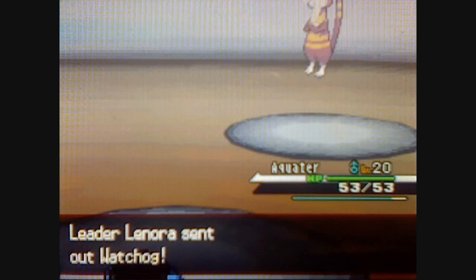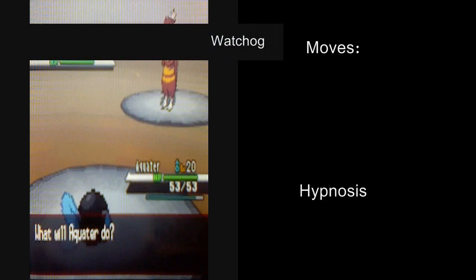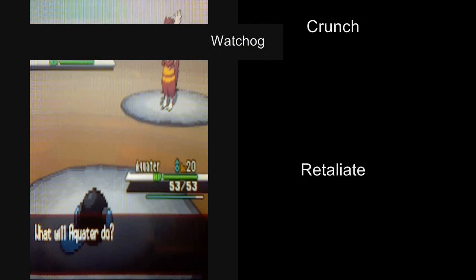This is Lenora's best Pokemon — Watchog, at level 20. It's a normal type with the moves Hypnosis, Leer, Crunch, and Retaliate.